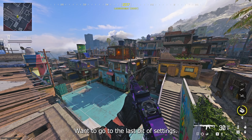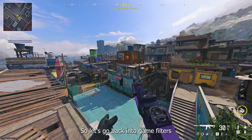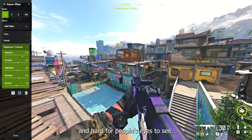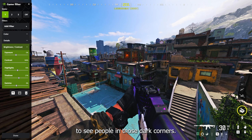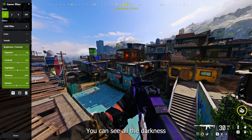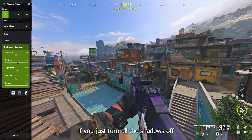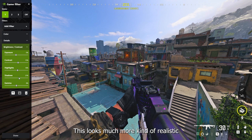We are back on Favela in Modern Warfare 3. I want to go over the last bit of settings — I had to rush through them because the game was ending and I want to explain the settings properly. So back in Game Filters under Brightness and Contrast: Exposure — don't have it too high because it'll be too bright, I have it around negative three. Contrast — 15%, because if you go too high it's hard to see people in dark corners. Highlights — 10%, because near lights it will kill your eyes. Shadows — 21%, because if you turn it up too much you can see all the darkness in every corner. It also looks more realistic; if you turn all the shadows off your screen looks flat and unappealing.